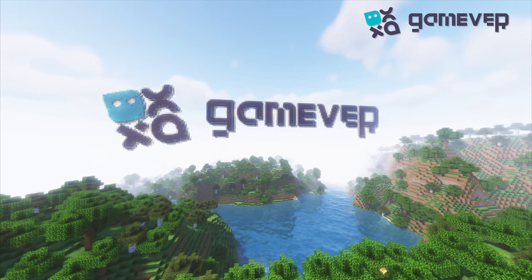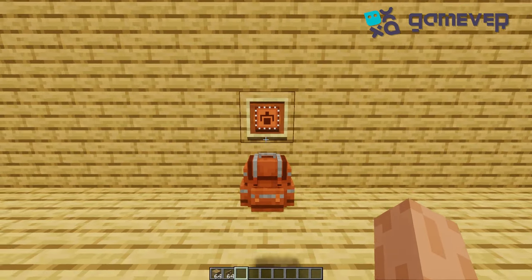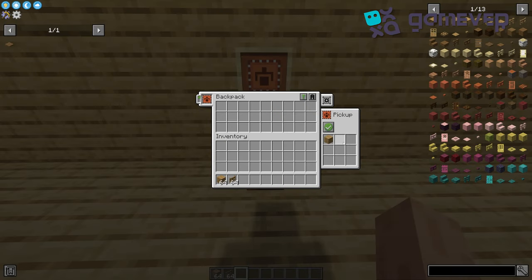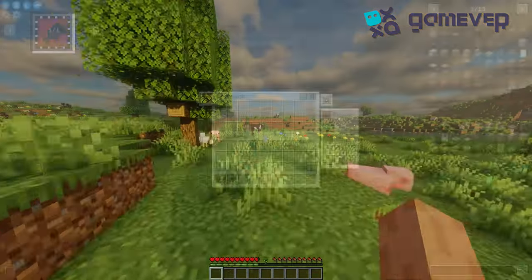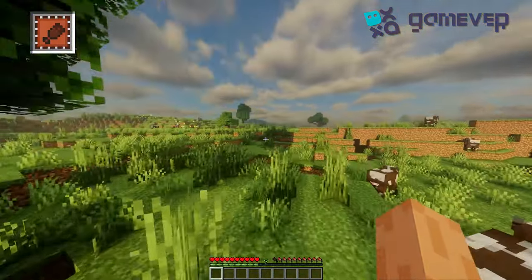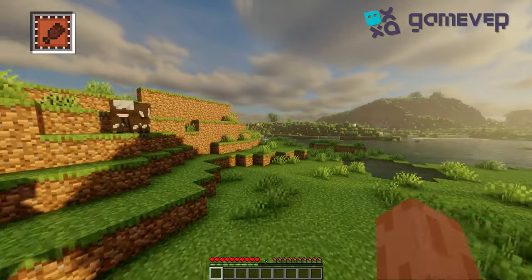This mod also comes with over 20 different functional upgrades. Here are some of the most useful ones. The pickup upgrade automatically picks up items that match your filters and stores them in your backpack. The feeding upgrade automatically feeds you when you're hungry, ensuring you don't have to worry about eating during battle or exploration.